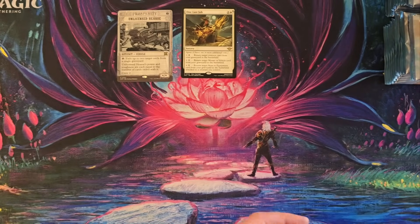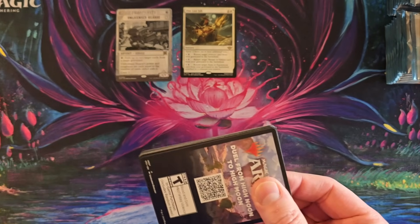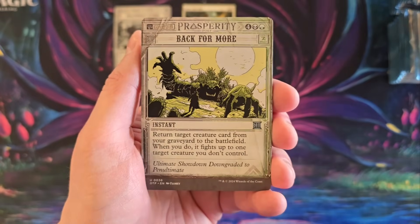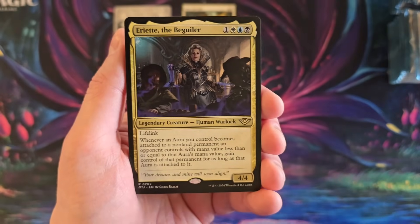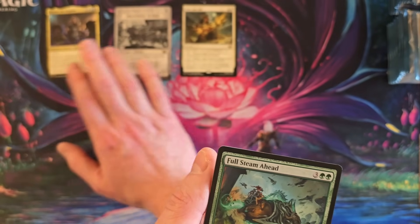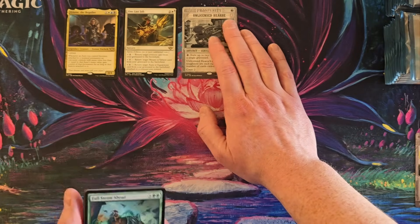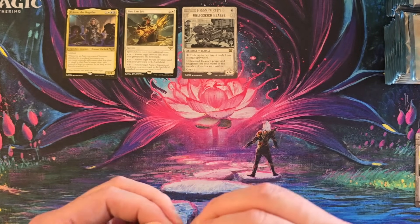I'm not going to spend too long in commons and uncommons. Barons. Giant Beaver. Back for More — so you're going to get one per in the prosperity slot. Ariette. I don't know if Ariette's going to be a hit. Let's do this. But I like it — I think she's going to be a killer card.